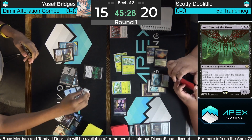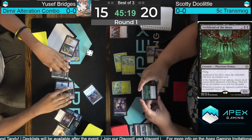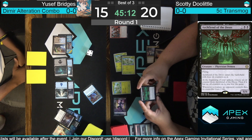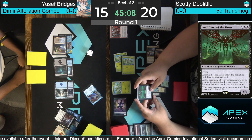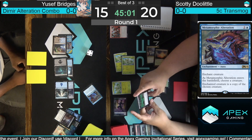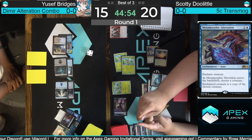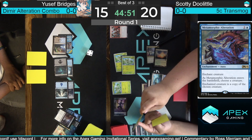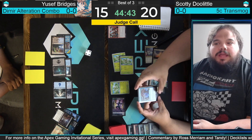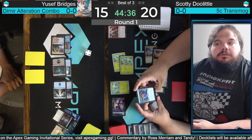Here we go — Archfiend of the Dross enters with four counters. We're going to play Metamorphic Alteration on one of the opposing creatures, which turns it into an Archfiend of the Dross with no counters. When Doolittle goes to his upkeep controlling the creature with Metamorphic Alteration on it, he has an Archfiend with no counters, and when the trigger resolves he ends up dying. If he can kill his own creature or sacrifice it at end of turn, the ability won't go on the stack and he won't die, but if he goes to the untap step with it still in play, he loses. As far as I can tell, Scotty Doolittle is defeated here in game one thanks to this new Splinter Twin-esque combo.